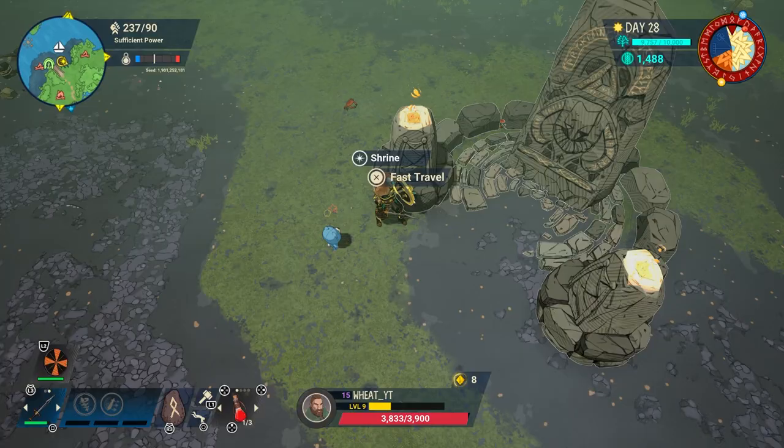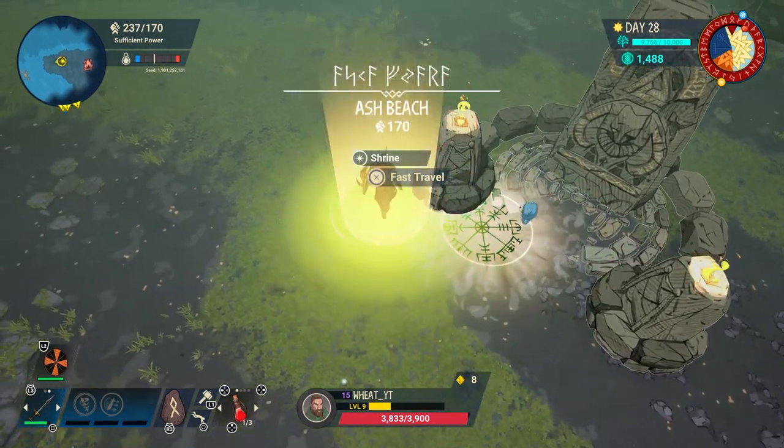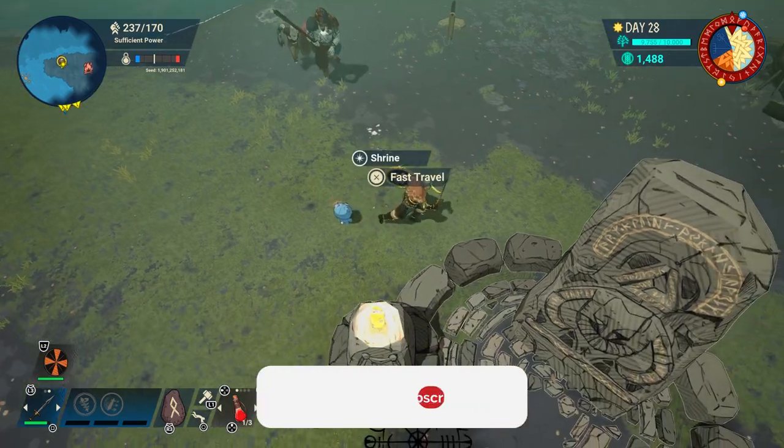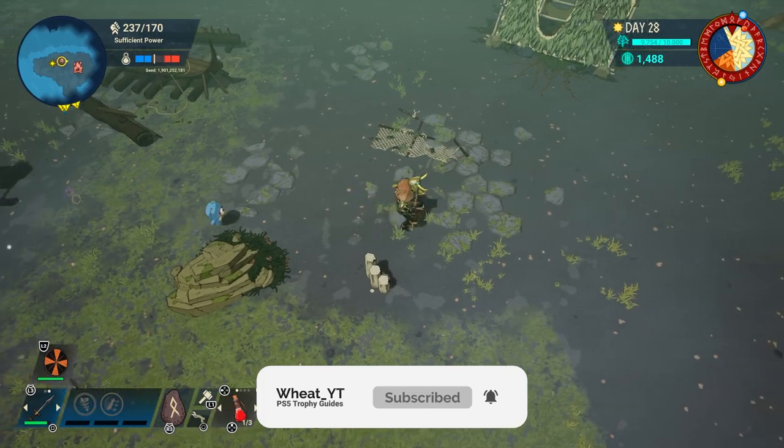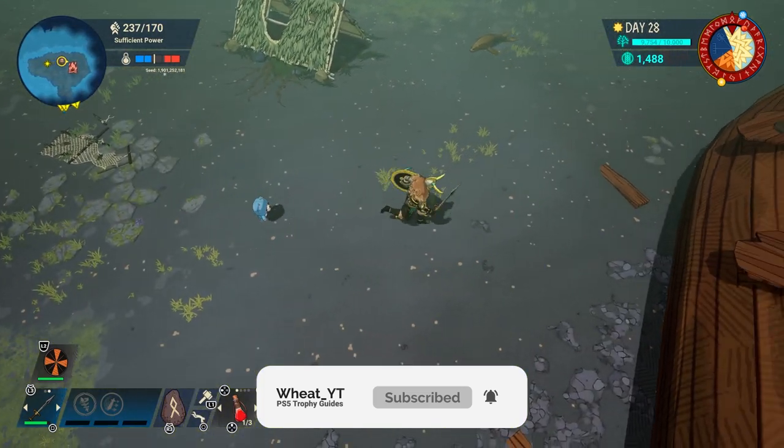Once you've done that you want to find a merchant. Merchants are usually located really far away — in Season 2 they're not usually connected to the main island, they're usually on an island on their own. That is the reason why you need to buy or make a boat.